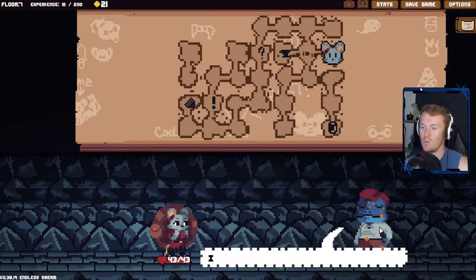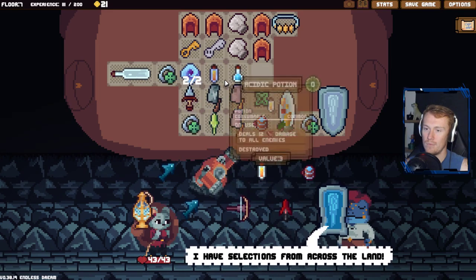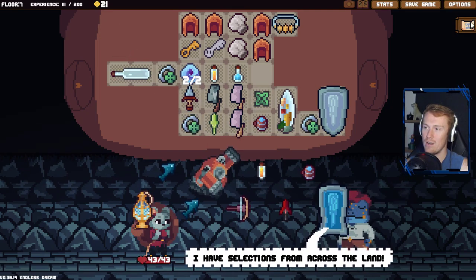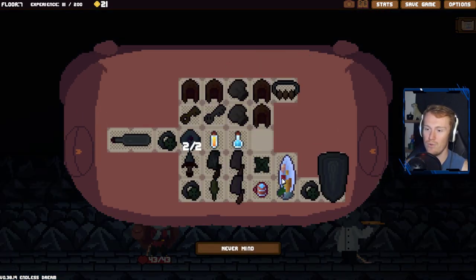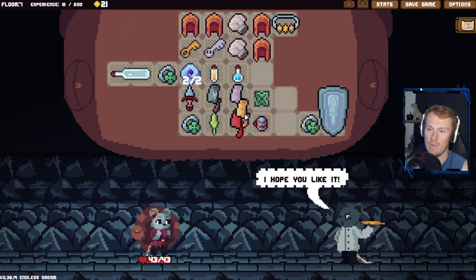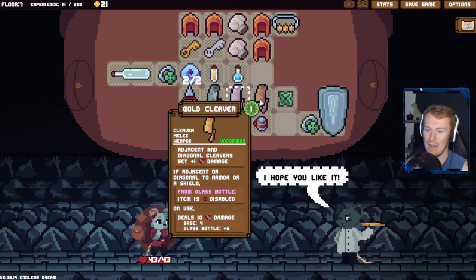We want to haste a couple more times - we sell a common item for that. It does show the value here - I think we sell the Block, seems decent. Not the Projectile, just sell the ring. You won't take any more - we need three gold somehow. We can't get it from there. Trade food for a Cleaver - do we have any food? We do! Wait, is this considered food? Let's go for the Meal first. Adjacent diagonal Cleavers get plus one damage - we can sit this here even if we don't end up using it.